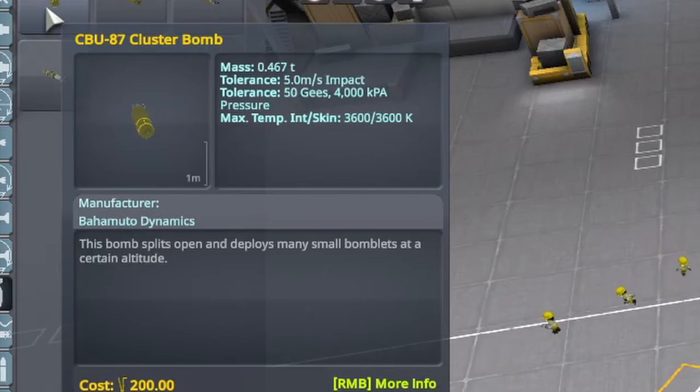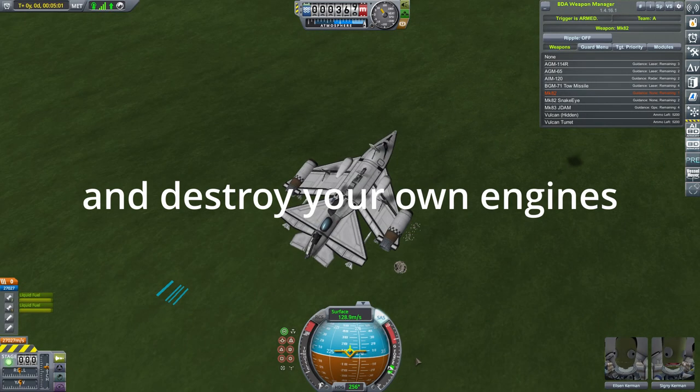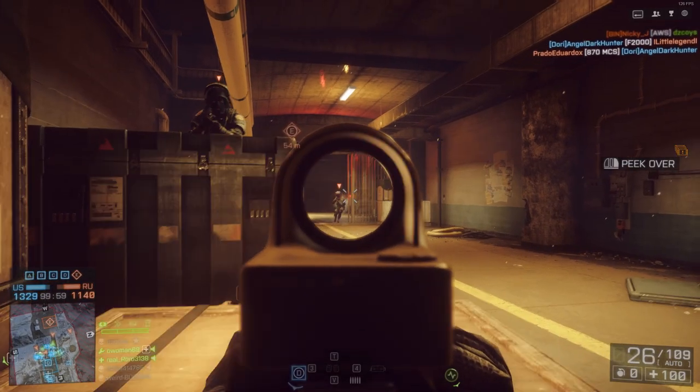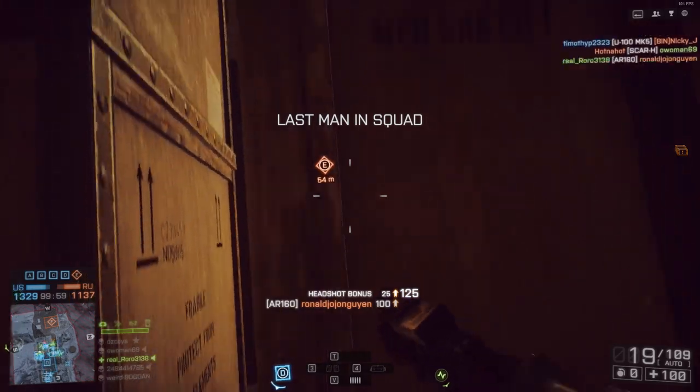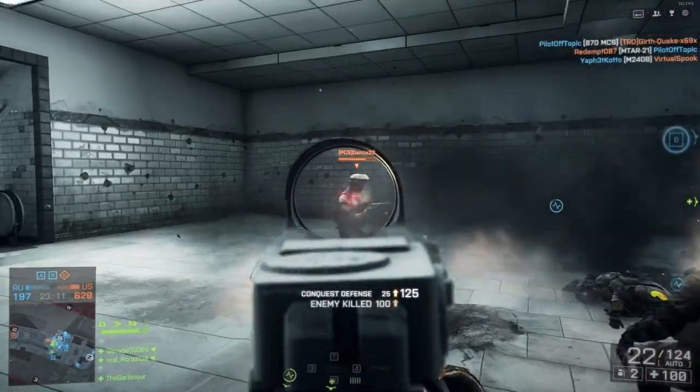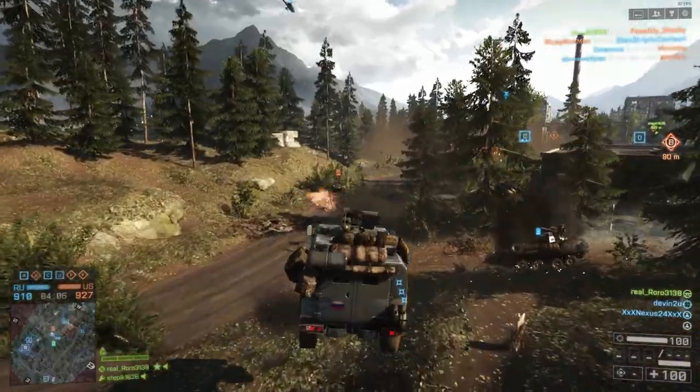The last on this list is the cluster bomb. Launch from the air, it multiplies into smaller bombs. It even has air brakes. C tier. And that's pretty much everything. If I forgot anything, I probably put it in A tier. Anyway, thank you to everybody that made it this far, and I hope you enjoyed it — I'll see you all next time.